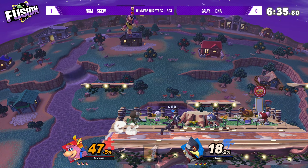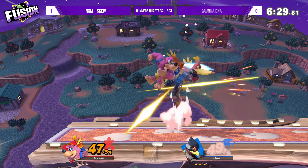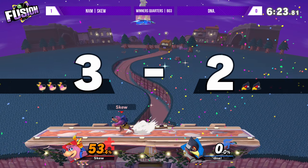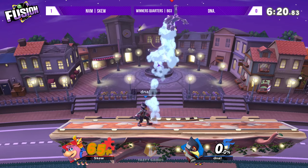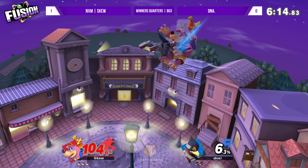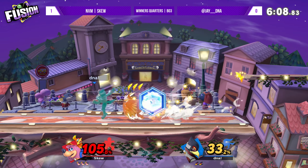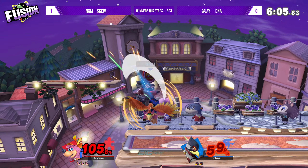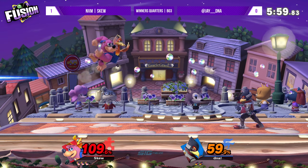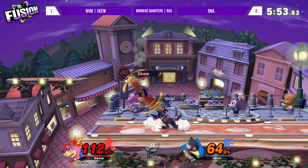Wow, interesting conversion off the laser right there. This is looking a lot different than the last game, but he just gets blown up and is in a really bad position. Great callout on the no air dodge. DNA looking down but not out, really keeping up the pressure. Good stuff from Skew fighting out of disadvantage - he's baiting DNA to use the reflector so he can opt for Wonderwing after baiting him to throw out the eggs.